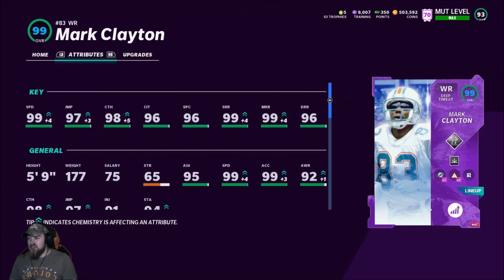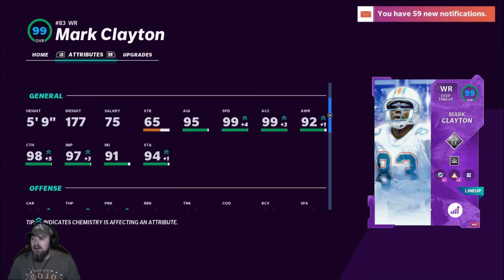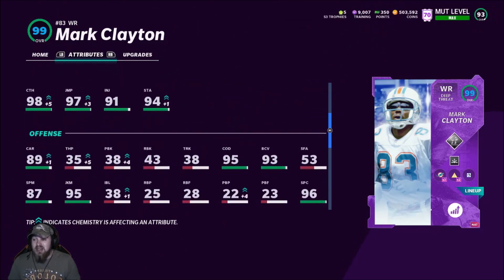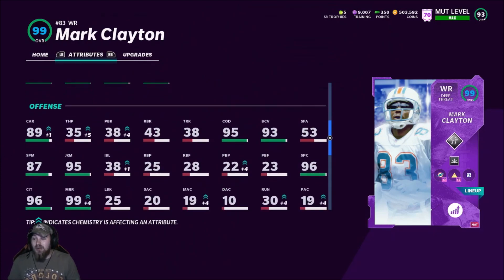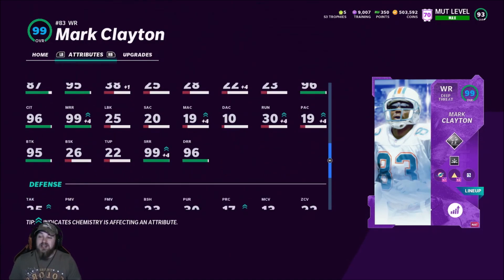99 speed, 97 jumping, 98 catching, 96 catching in traffic, 96 spectacular catch, 99 short route running, 99 medium route running, 96 deep route running. We got Route Technician on him — he probably doesn't need it with as high as his route running is, but I'm just going to use it anyway. 98 catching, 97 jumping, 95 agility. This dude is insane — 95 change of direction, 93 ball carrier vision, 89 carry, 95 juke move, 87 spin move, 95 break tackle. This guy is going to be insane.